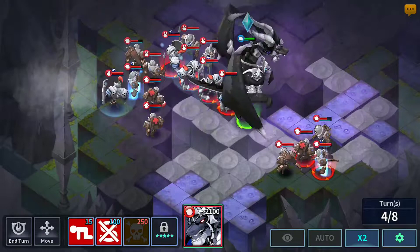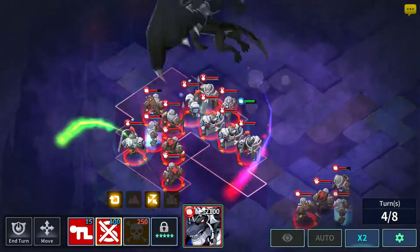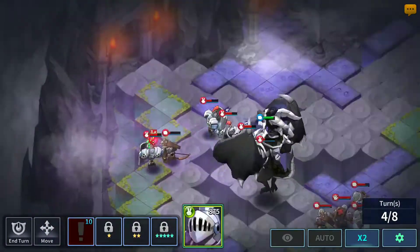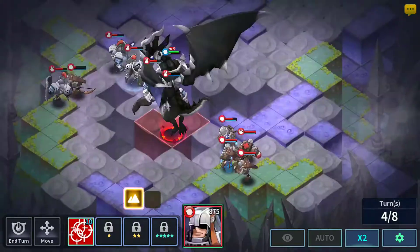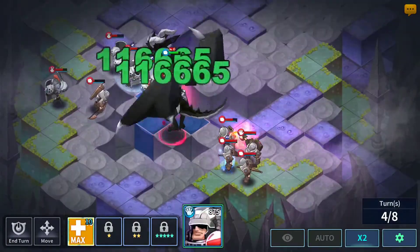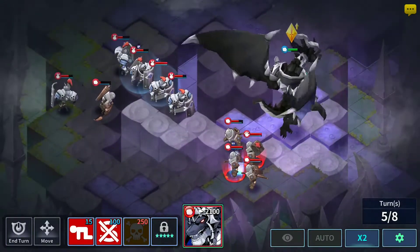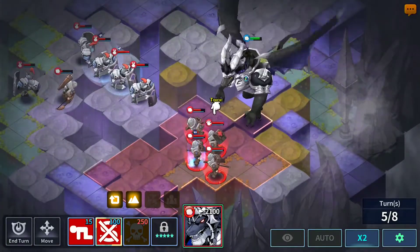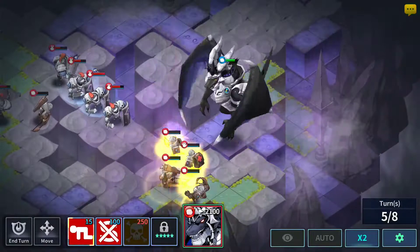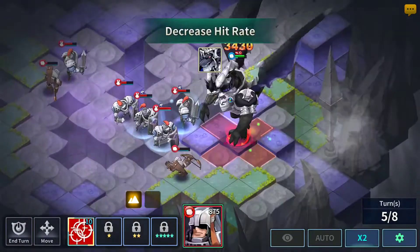All right, then you want to move here and use your second skill. Hopefully you can take out a number of the healers — they are rather annoying. So we're gonna move here and take out the healers. First skill is sufficient enough. Make sure you are on that poison terrain thing so you get the advantage.